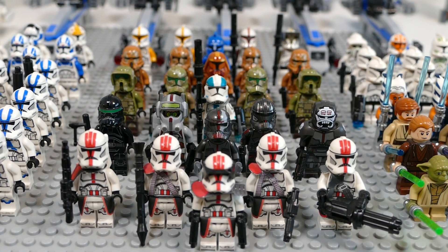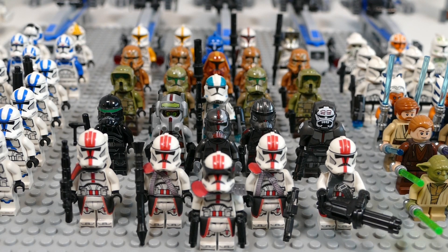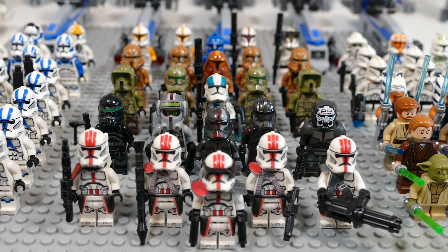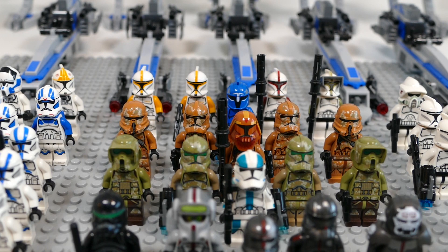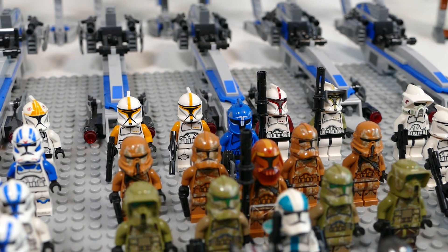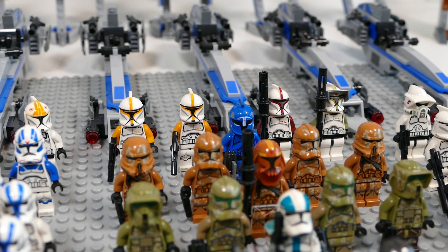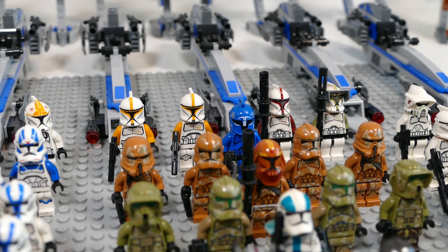Behind them we have the Bad Batch, and I did include the Imperial Cross because he's technically still a clone, so I thought let's just complete the whole Bad Batch collection and include him as well. Behind them we have my custom Captain House, two Phase 2 Kashyyyk Troopers, two Kashyyyk Scout Troopers, a custom Geonosis Flame Trooper, two regular Geonosis Phase 2 Troopers, and two Geonosis Airborne Troopers.